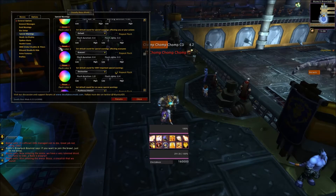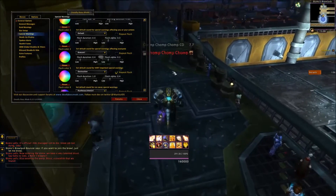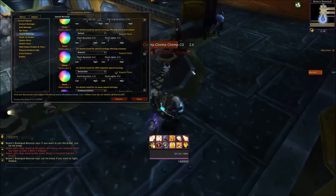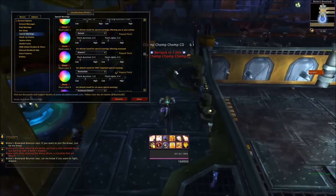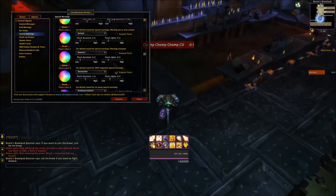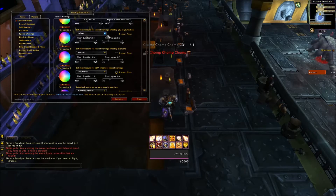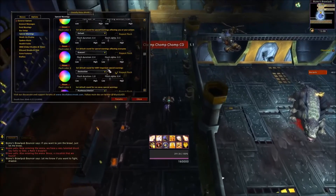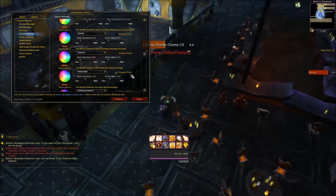Set default sound for special warnings affecting you or your actions — default. Affecting everyone is 'Beware.' So if it's going to be just me — say we're doing Blackrock and you get targeted for a spear — it's probably going to be that warning. If it's going to be the cave-in in phase one, it'll be Beware or Destruction. It's most likely Destruction because it's incredibly important.